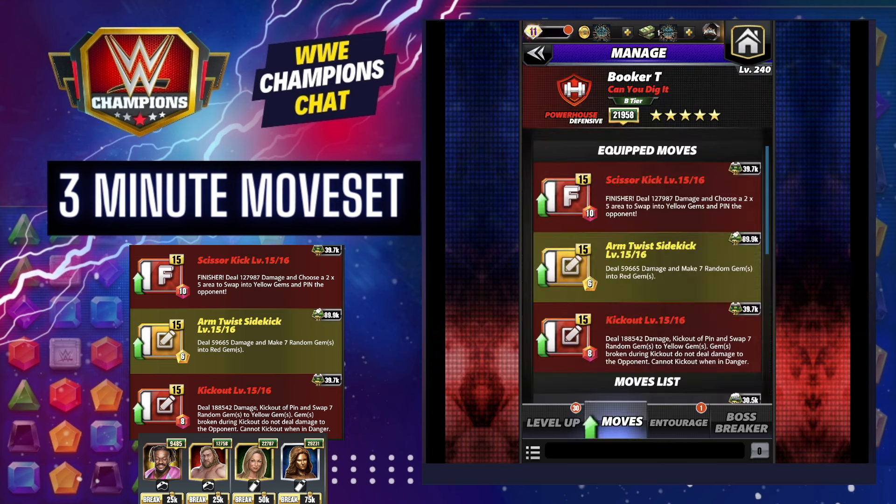On the bottom, the kick out — deal damage, kick out a pin, swapping seven random gems to yellow. Note that gems broken during kick out do not deal damage to the opponent. The arm twist sidekick deals damage and makes seven random gems into red — that's a six MP move. And then the scissor kick finisher deals damage and lets you choose a two by five area to swap into yellow gems and pin the opponent. That's a 10 MP red move.